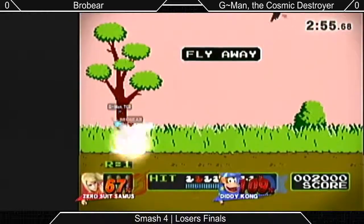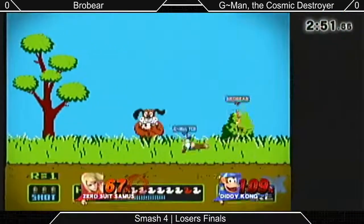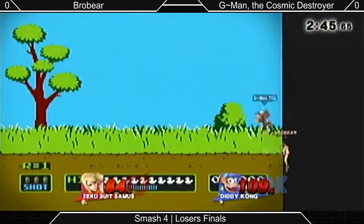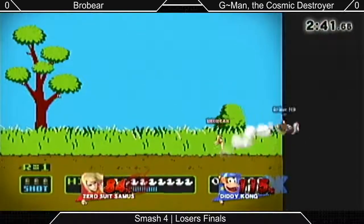That's something I see a lot of ZSS players, myself included, do fairly often — you go for the up B and just get the side B instead because you're trying to do the up B that advances forward. Good punish against the down B again. G-Man's been doing pretty well about punishing those so far.